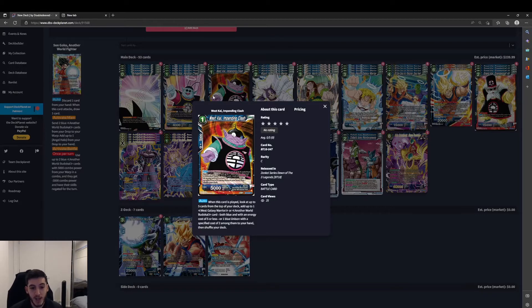West Kai Impeding Clash — a 1-cost, 5k. When this card is played, look at the top five cards. Add up to one West Galaxy Warrior or Another World Budokai card (both blue, energy cost of 5 or less), or one blue Unison with a specified cost of two, then shuffle. Standard searcher — pretty good to be able to search out the Unison or the battle cards we need, and it searches out a lot within this deck.